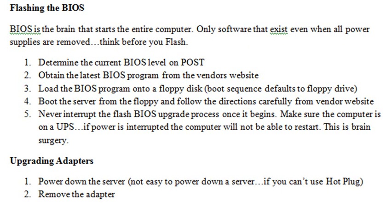Here's the procedure for flashing your BIOS: think before you flash, determine the current BIOS from the POST, obtain the latest BIOS program from the vendor, load the BIOS program on a floppy disk, then boot from the floppy as it will hit the A drive first. Once you follow the vendor's outline for installing the BIOS, make sure there's no power interruption during the flash or you'll end up with dead hardware. Make sure your UPS is hooked up and ready to go.